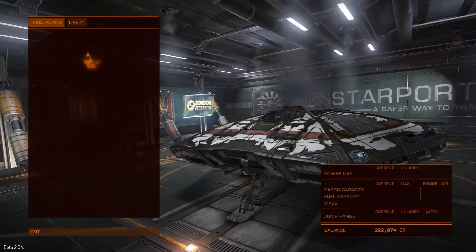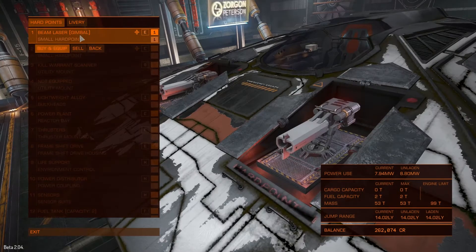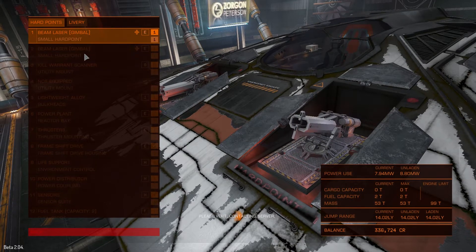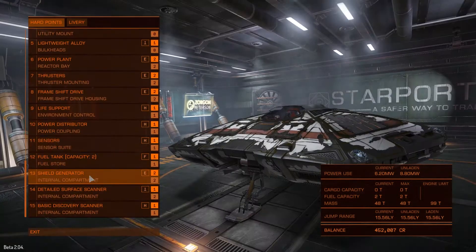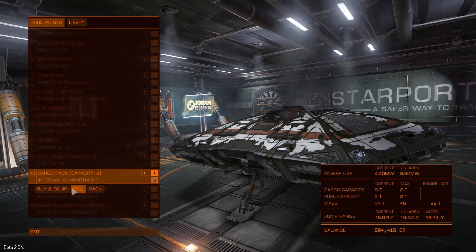First and foremost, you want the longest range you can get out of your ship — at least 10 light years. The best way to achieve that is by stripping your ship of its weapons, shield, and cargo hold.